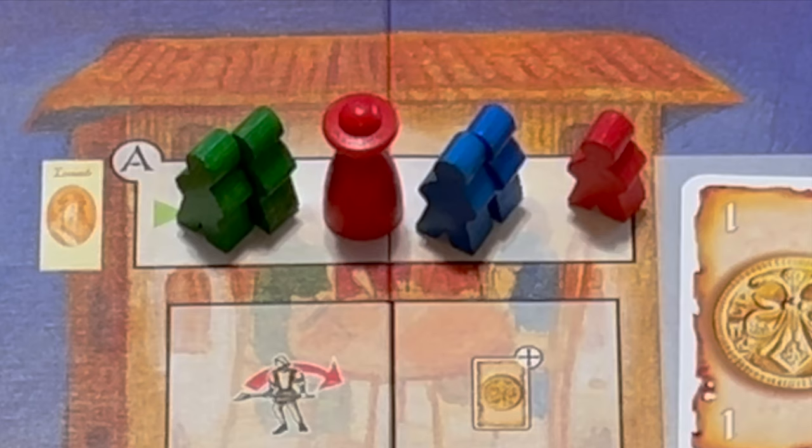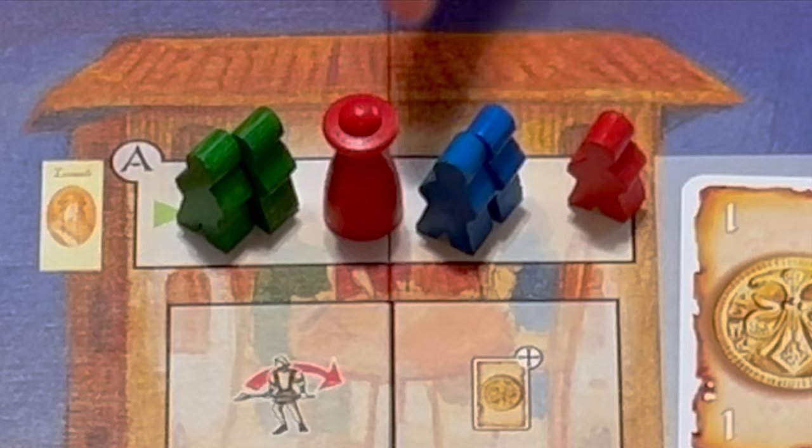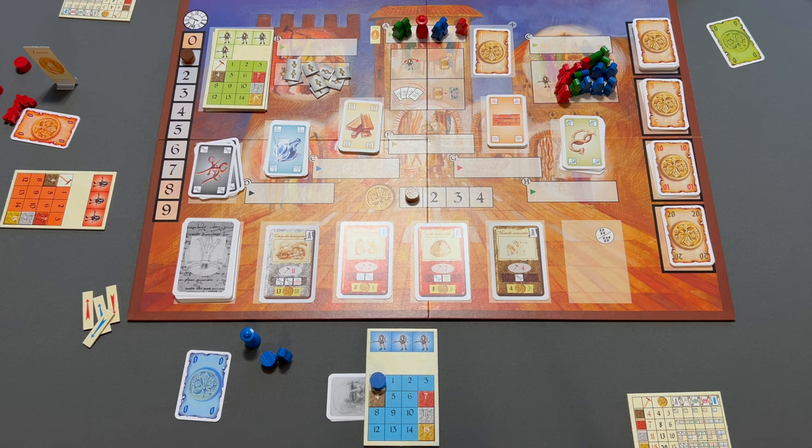When all workers have been placed, we resolve. For example, at the end of the assignment phase, red would go first because red has a total of three. Green and blue are tied for two, so green would go next because green placed their apprentices earlier, and then blue would go last. The player with the highest total of workers goes first and performs the action cheaper.